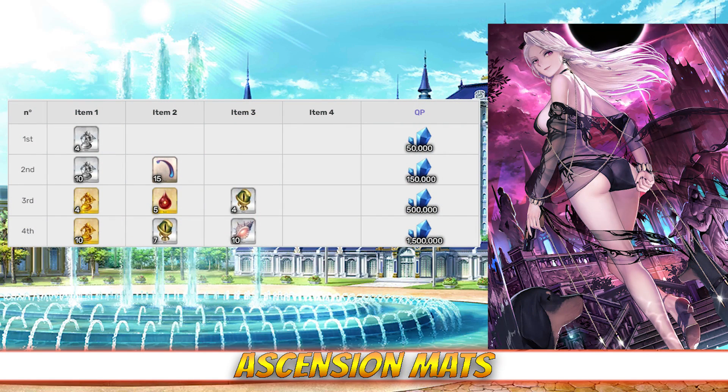As a master thief, Carmilla will do an excellent job of stealing your time if you plan on farming for her ascension mats. For level ascension, she needs 15 stingers, 5 bloodstone tears, 11 snake jewels, and 10 seashells. Stingers are best farmed at the Field of Reeds in Babylonia with a 62% drop rate. Bloodstone tears can be found at Shinjuku 2 Chomei in Shinjuku with an 18% drop rate. Snake jewels have a 38% drop rate at the Chasm in the Earth at Agartha, and seashells have a 40% drop rate at the Observatory in Babylonia.